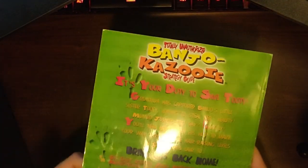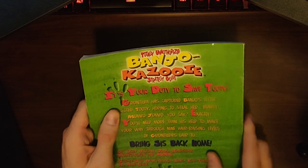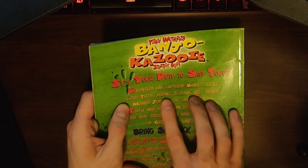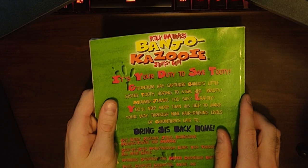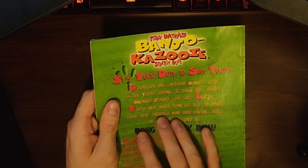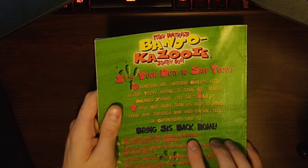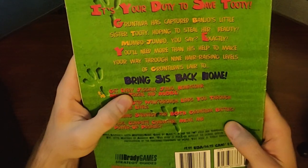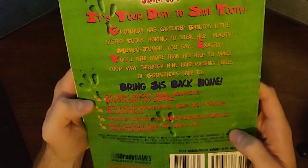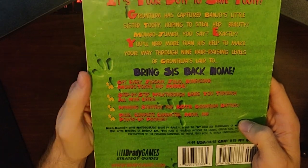You can tell it's pretty beaten up. It's your duty to save Tootie. Gruntilda has captured Banjo's little sister Tootie, hoping to steal her beauty. Mumbo-Jumbo, you say? Exactly. You'll need more than his help to make your way through nine hair-raising levels of Gruntilda's Lair to bring Sis back home. Get every Jigsaw, Jinjo, Honeycomb, Mumbo Token, and more. Step-by-step walkthrough leads you through all nine levels. Winning strategy for both Gruntilda battles, plus complete character move and power-up profiles.